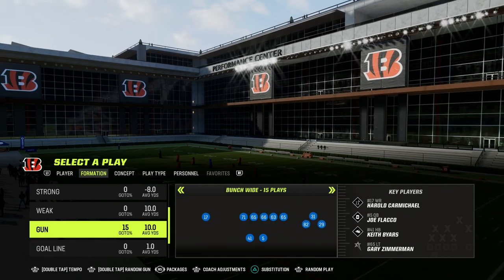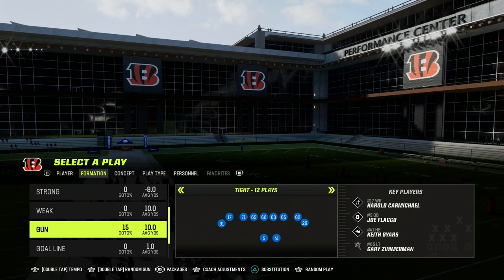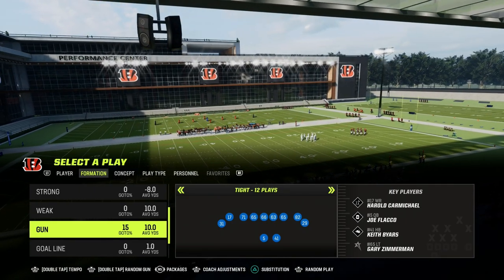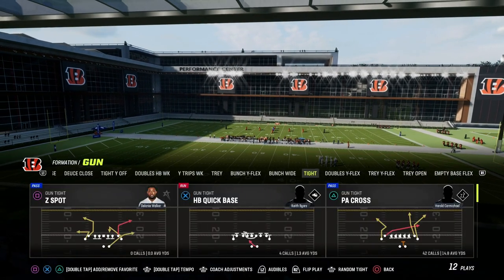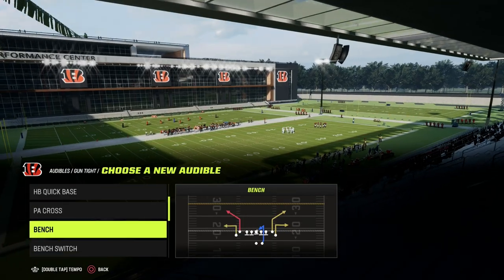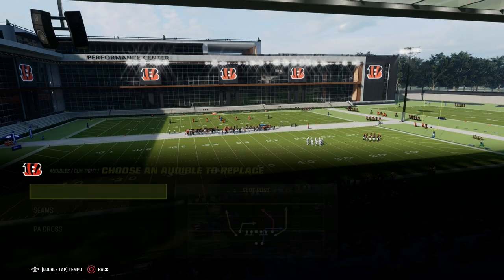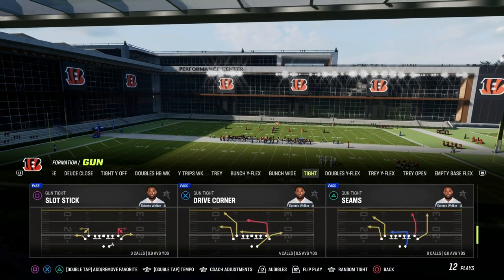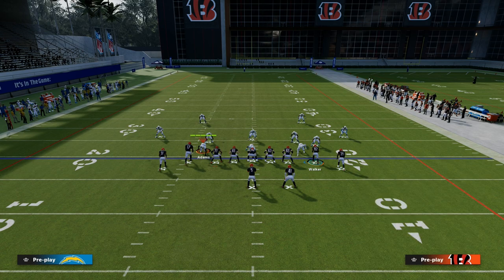What I wanted to do today was teach from a perspective of understanding meta and then applying that to whatever formation you want to work with. We're gonna do that out of split close today. One of the meta formations obviously in this game is gun tight — it's a really good formation. There's a lot of things you can do with it. Let's go over some meta concepts out of gun tight and highlight a couple of them.